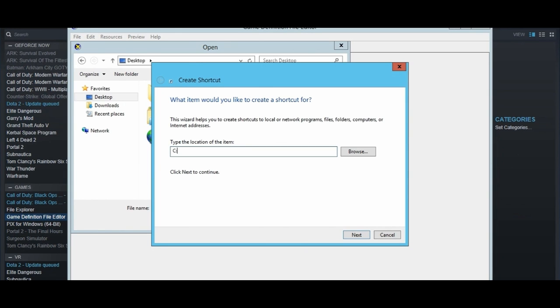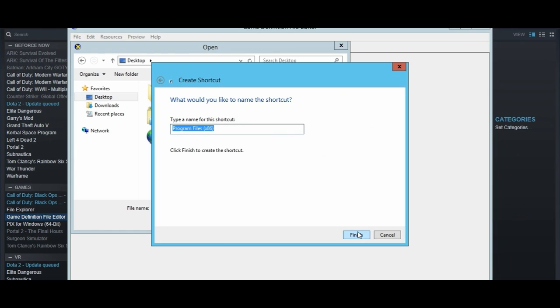Once you right-click, go to New and click Shortcut. Then type capital C, backslash — I think it's backslash — then Program Files, open parenthesis, X, 86, close parenthesis. Then click Next and then Finish.